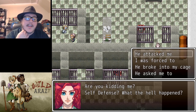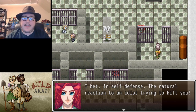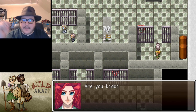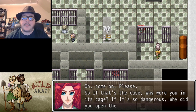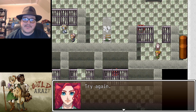Let's call it self-defense. 'Are you kidding me? Self-defense? What happened?' 'Well, he attacked me!' 'I bet — the natural reaction to an idiot trying to kill you. Try again.' Self-defense again: 'I was forced to.' 'So if that's the case, why were you in its cage? If it is so dangerous, why did you open the cage? Try again.' 'He broke into my cage.' 'Are you insane? Try again.'